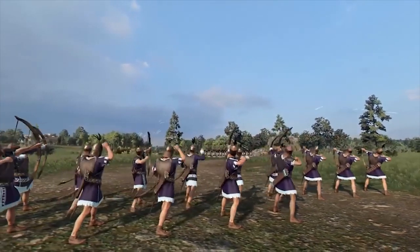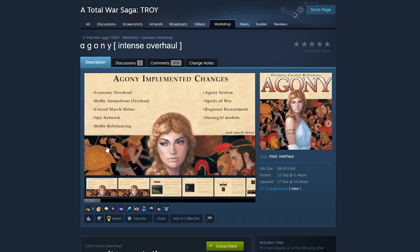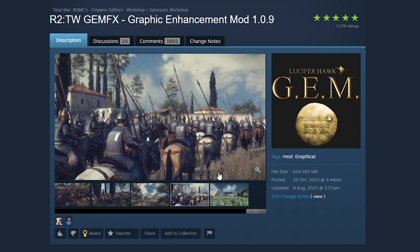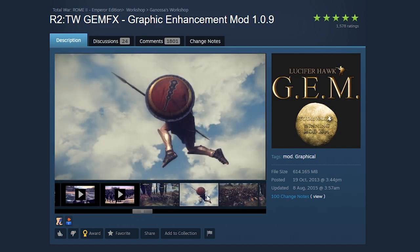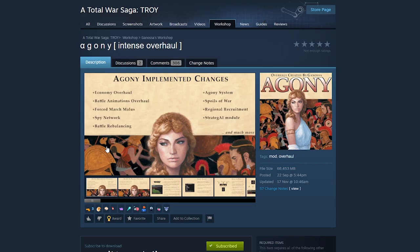Today I'm looking at Agony, a mod just released on the Steam Workshop that does some absolutely fantastic work for Troy. It's being developed by the person who created the GEM visual overhauls with ReShade. So if you're familiar with those visual enhancement mods for other games, you'll be right at home — but it's not just a visual overhaul, it does a lot more.